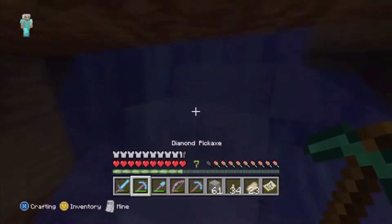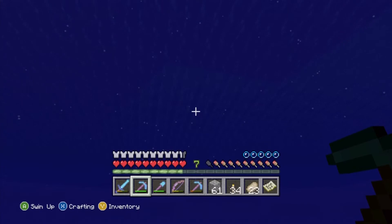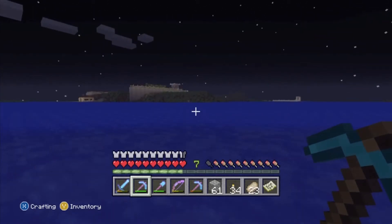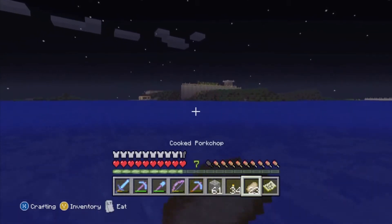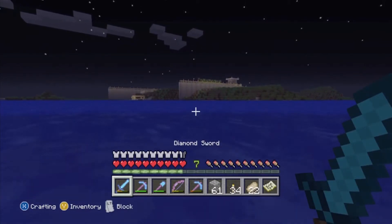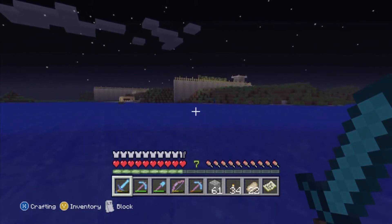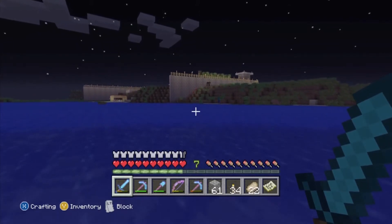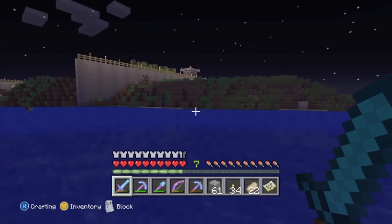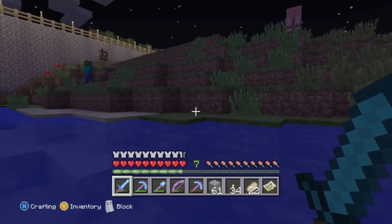I'm going to talk about the anvil first because it's very important. It's going to be a great game feature. If you don't know what the anvil is, it's basically a way to fix tools, name tools, and put enchanted books on tools — and we will also be getting enchanted books. You can fix a tool you want, so say you have an awesome diamond pickaxe with Efficiency 4 and Unbreaking 3. You can go to the anvil, put a couple of diamonds in, and it'll cost you some XP. You can do this with pickaxes, swords, bows, and pretty much all craftable tools and armor.